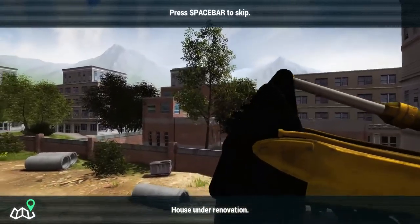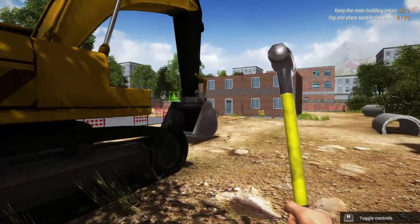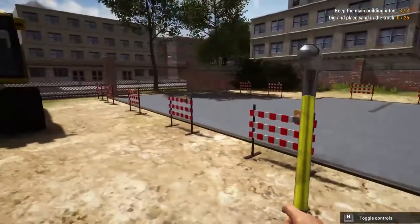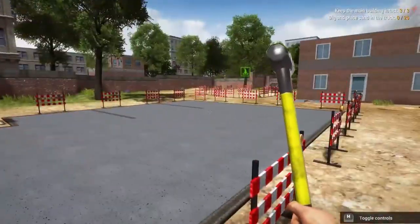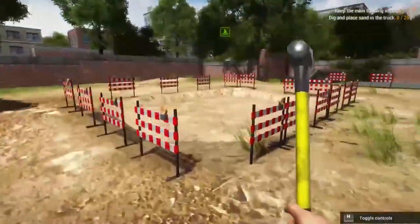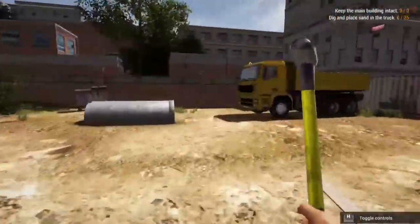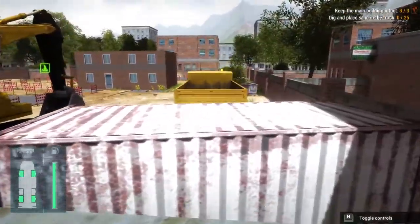All right, house under renovation. Let's see what we need here. Hey, this is the parking lot we did last episode — it turned out not too shabby! Now we have to go over here, this is where we are digging the pool. Let's get our truck over here first.